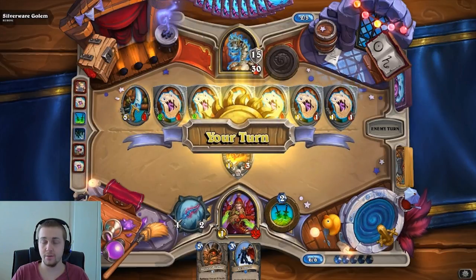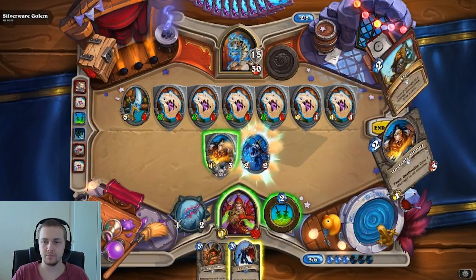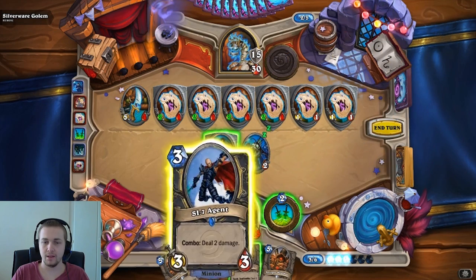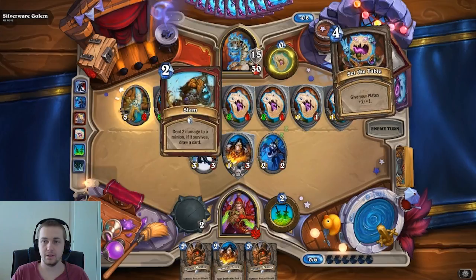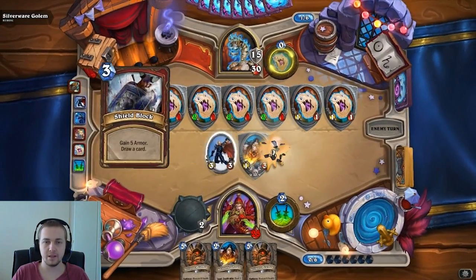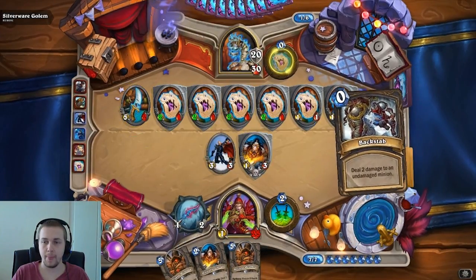Will he actually attack? No, he won't. So now I can actually start the mill process. He's going to burn cards. I'm going to drop my SI7 just to get that lower. Now he's going to slam. He doesn't like the mill lock — that's fine. Armor up, draw a card. He's on 9 cards. Perfectly fine.